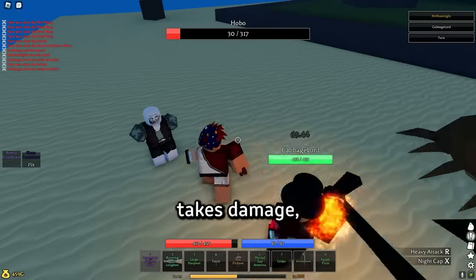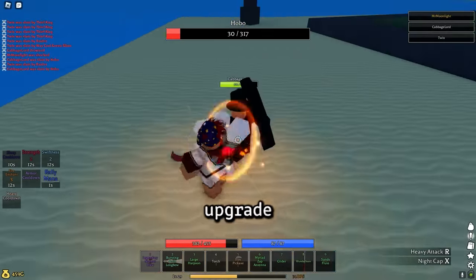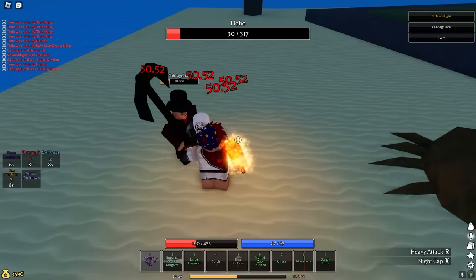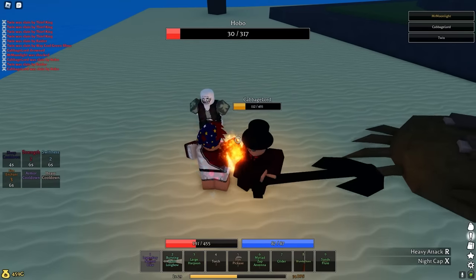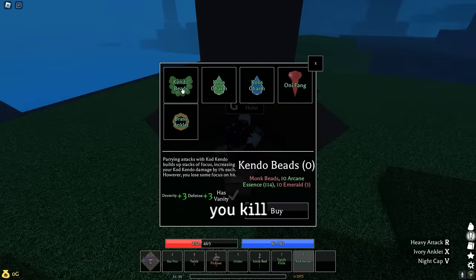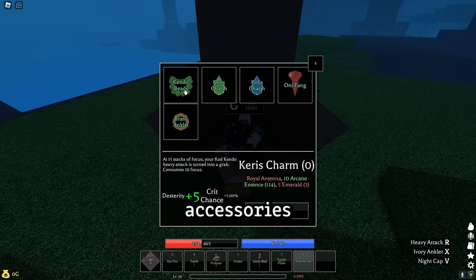Since the guy barely takes damage, the best way to kill him is to get some kind of healing, for example the rally upgrade or the nightcap. After you kill the hobo, you can go back to him and he will teach you the fighting style, and he will also have a shop option where you can buy different accessories.